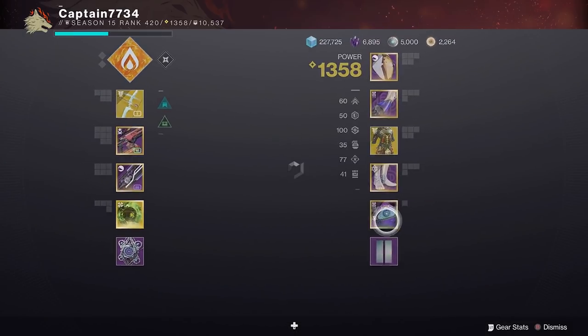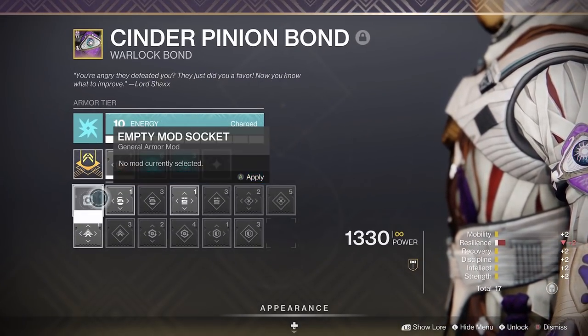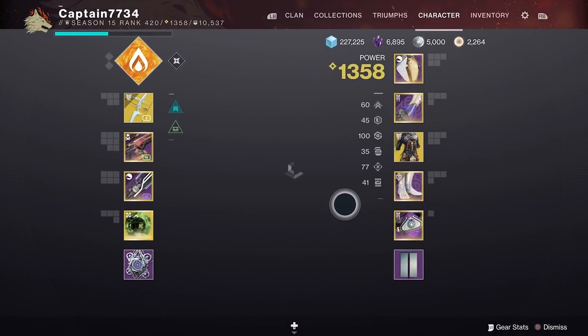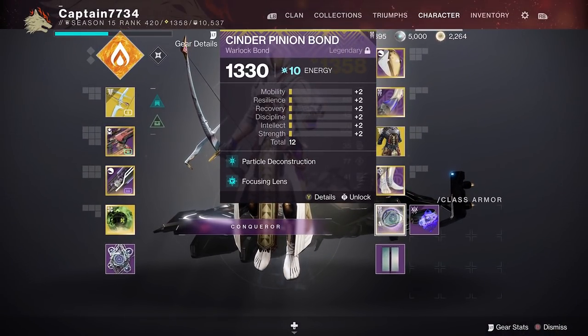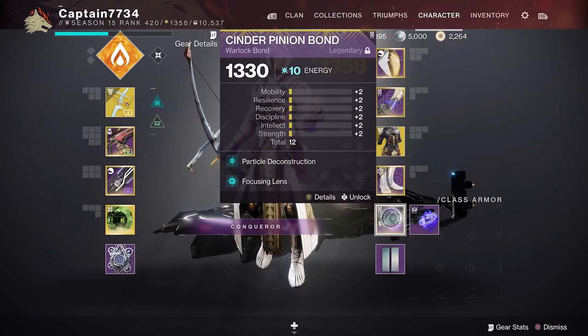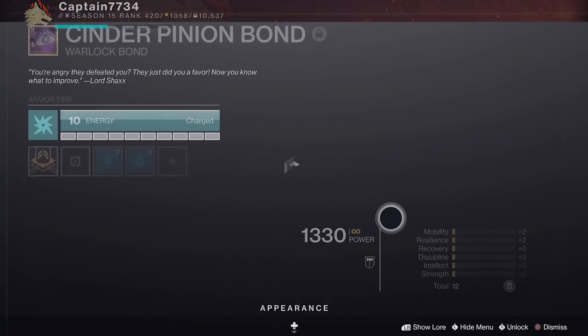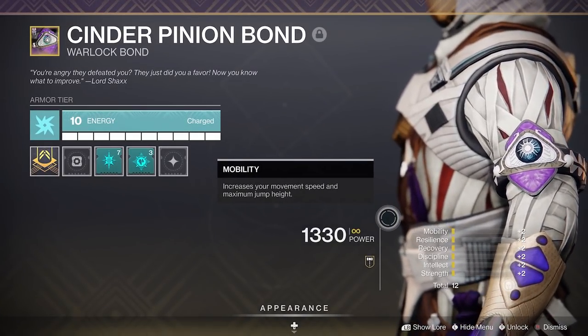Some people say that Particle Deconstruction doesn't stack anymore — it does still stack up to 5 for a total of 40% damage boost. It has been slightly nerfed so it doesn't stack with other abilities like the Hunter's Shadowshot. If you want you can run Passive Guard on your sword and that will help reduce incoming damage whilst wielding it. Personally, Particle Deconstruction helps to make short work of your unstoppables, so choose whichever works best for you.